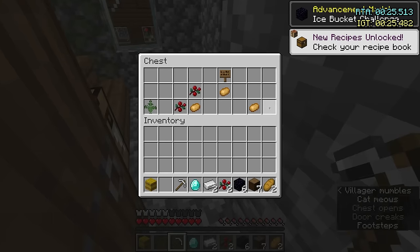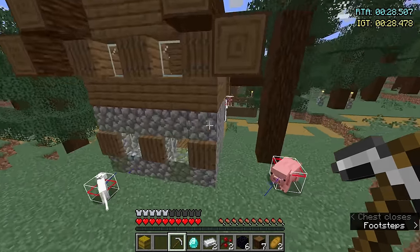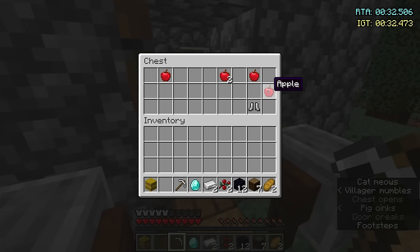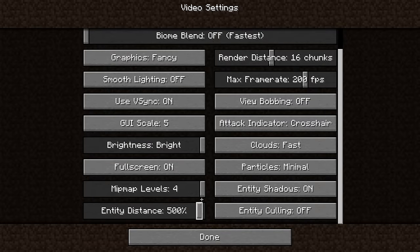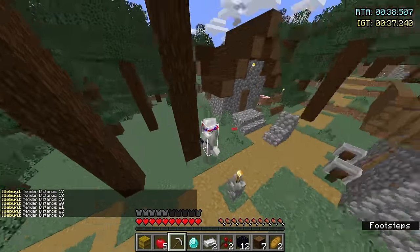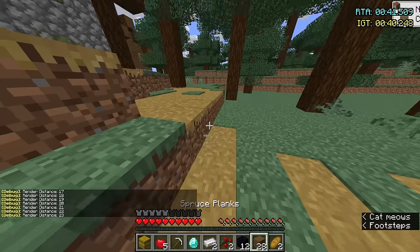On actually good pace. Taiga villages are kinda cool though, cause I get wood from the chest. And then I get obsidian! I have ten obsidian! I'm not even building a portal with lava — I'm straight up building it with obby! I just got obby in my hotbar. 38 seconds, we're good to go.